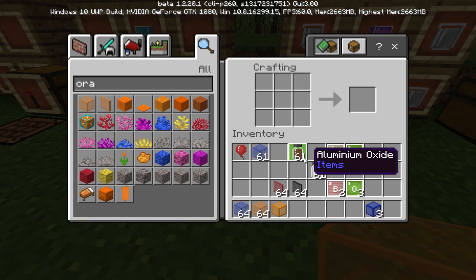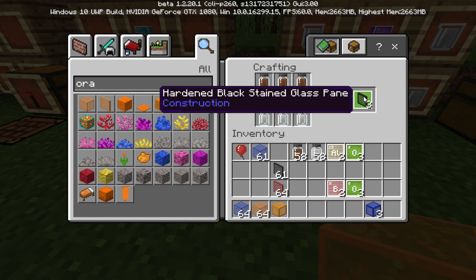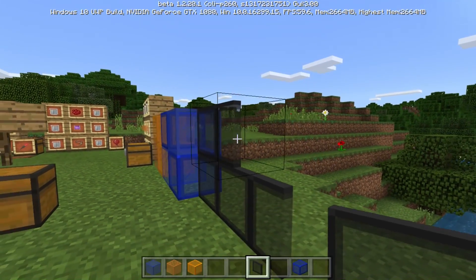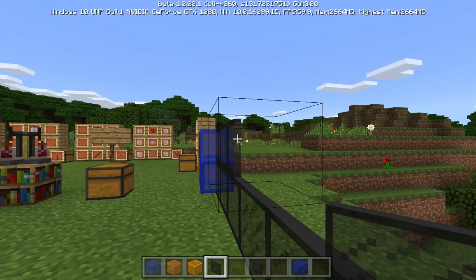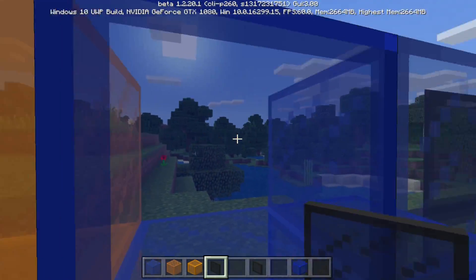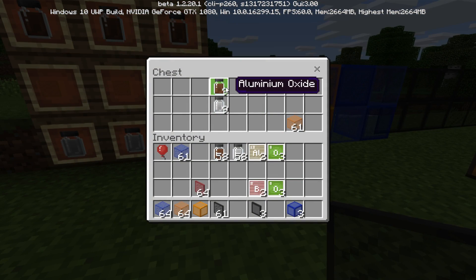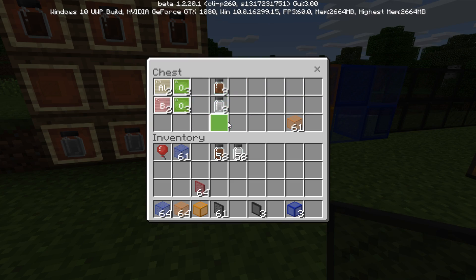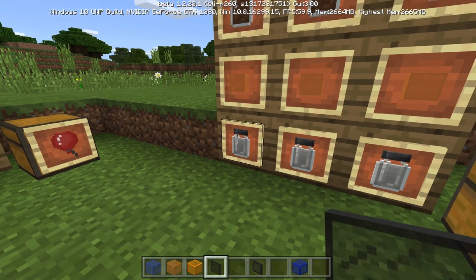Back to the crafting table — the recipe is always going to be the same. Three aluminium oxide on the top, three boron trioxide on the bottom, whatever stained glass or glass panes you want in the middle. We'll go black because I've already done the lighter color. This looks really good — I'm a big fan of the black one. I can imagine building with this. Maybe one day they'll introduce these into Minecraft; a hardened glass block would be absolutely fantastic.